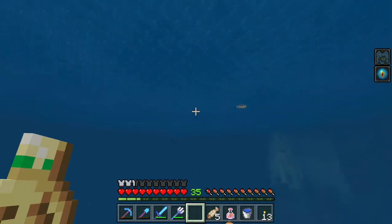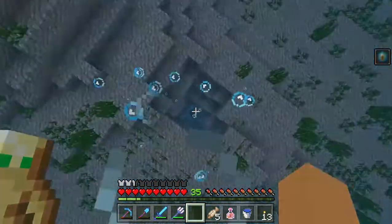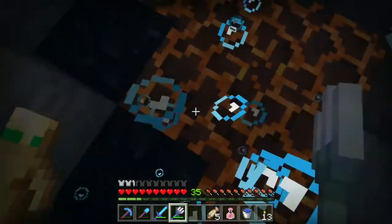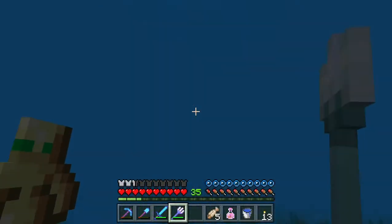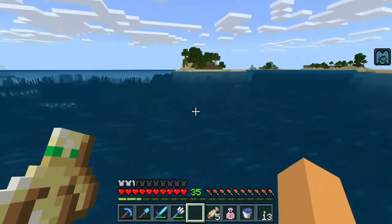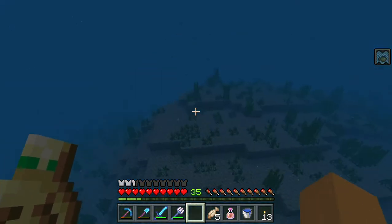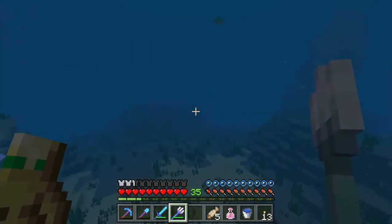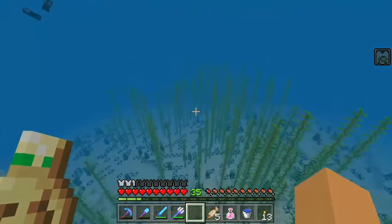I wonder how much haste the conduit gives you. Okay, we're going down. There's a zombie trapped down there and I got trapped too. There's nothing up here so let's get out of this place. The base is actually right there. I think I saw a ravine over here. With conduit visibility, I think that's why they got rid of night vision underwater — they wanted to give the conduit more use, which I guess is fine.